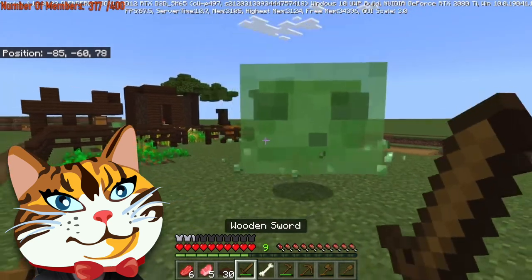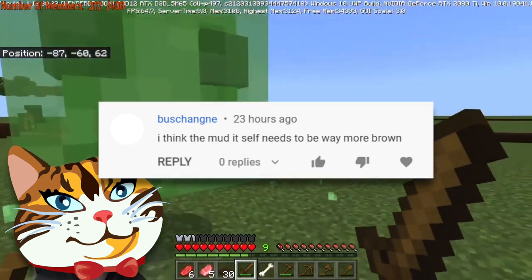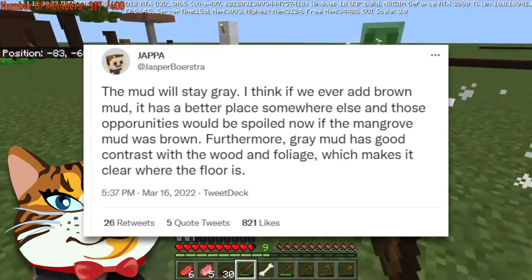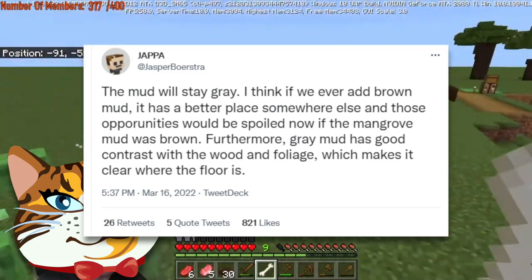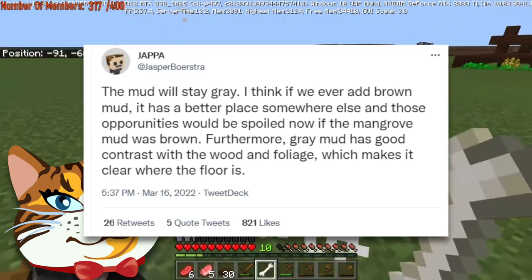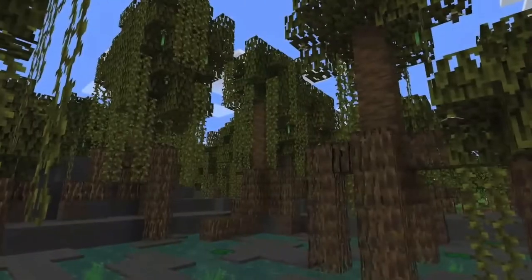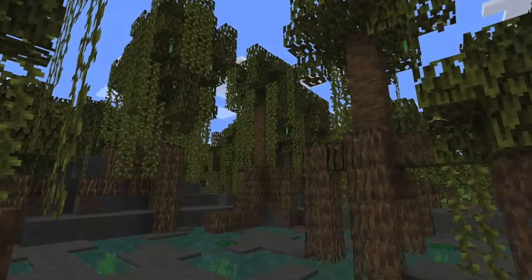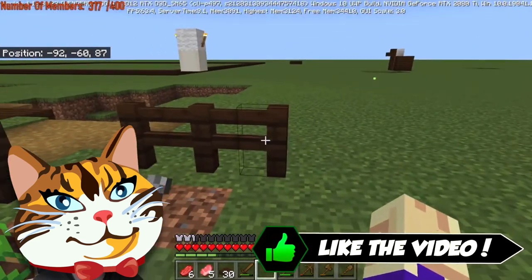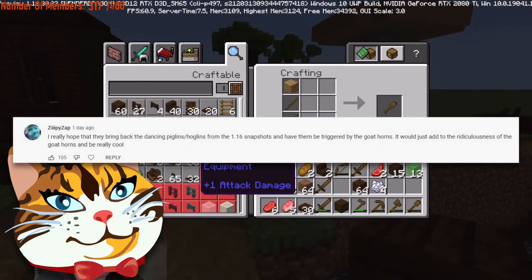Moving on — a comment says the mud itself needs to be way more brown. This is something heard from a lot of people: the mud texture in Minecraft right now is not what you picture when you see mud. However, a texture designer confirmed that mud will stay gray. Gray mud has good contrast with wood and foliage, making it clear where the floor is. Instinctively mud should be brown, but when we see the new mangrove swamp in a future beta or snapshot it will all make sense — or maybe it won't, but it'll be fun to look at.